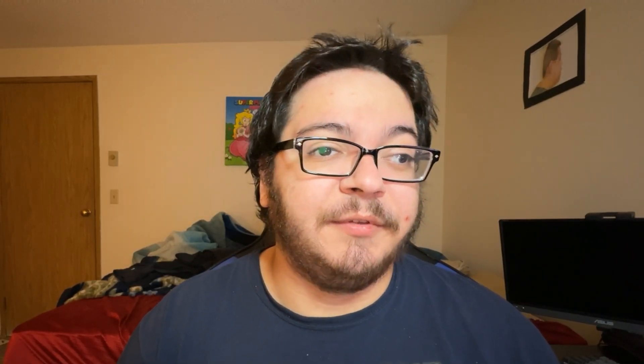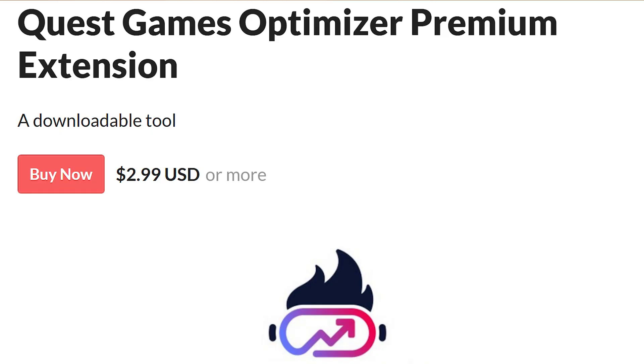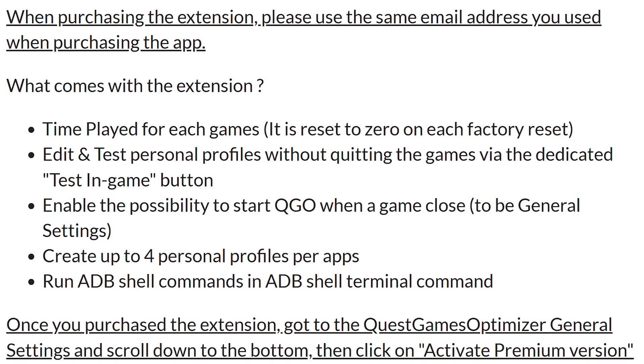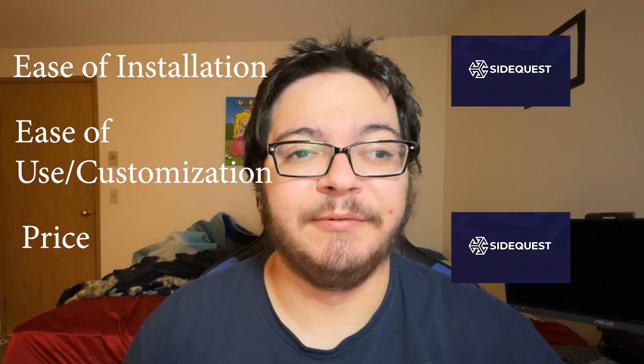For price, SideQuest is free — just install it via the PC app and you're good to go. Quest Game Optimizer does cost money: it's normally $12 but sometimes goes on sale, like $6 at the time of this video. It also has a premium extension sold for $3, which adds functionality like changing settings mid-game, creating personal profiles, and a few other things, but it's not required. So for price, SideQuest easily wins again since it's free and doesn't involve potentially multiple purchases.